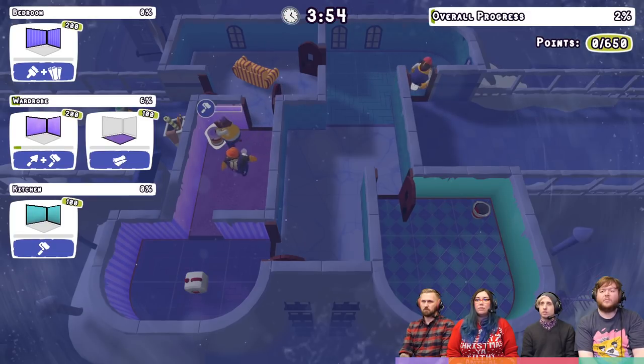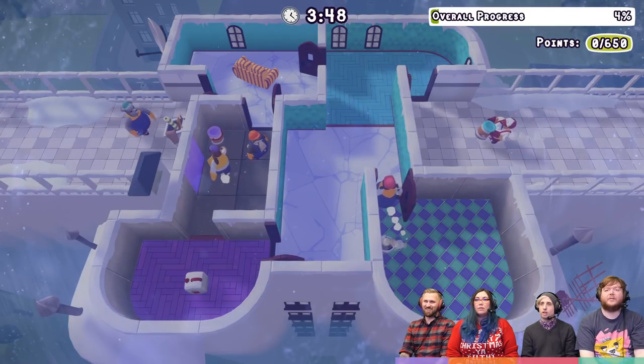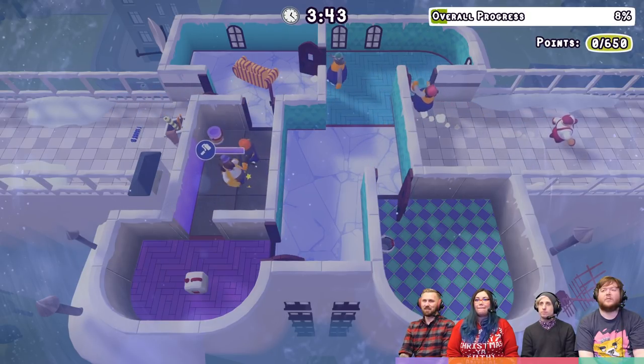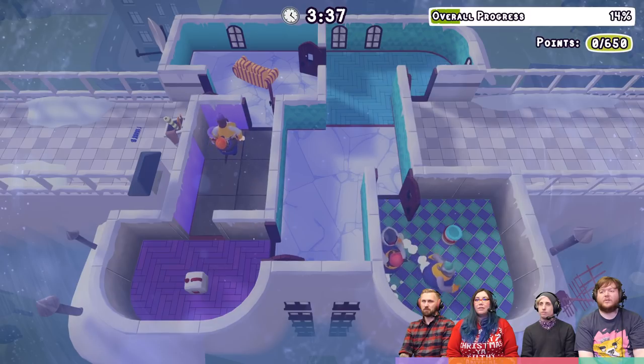I'm gonna come over here because I bet this dude's coming over here soon. All right, then we need green paint over here. I'm gonna bring the bucket over to where the glue is. There's green paint — I'll go get it. Okay, after you. I'll help out with the green. Come here. Thank you. All right, so green's going down here. Yep. I can do green. All right, go ahead. Then I'll grab this bucket and get it ready for glue.